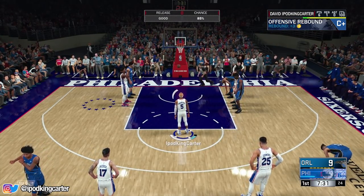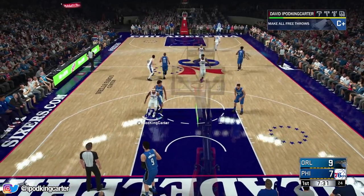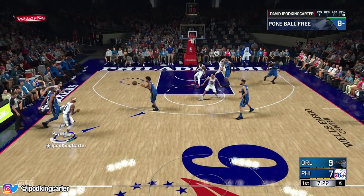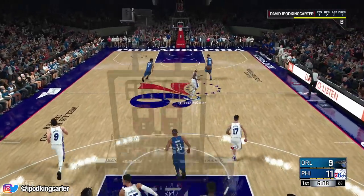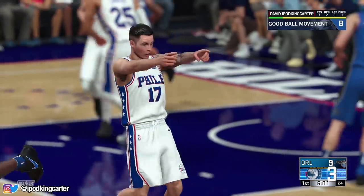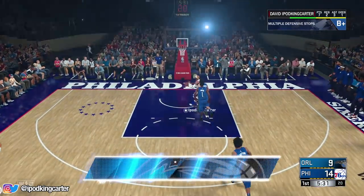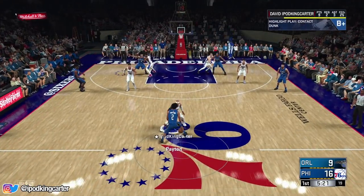In the last couple years, whenever you play the passing lane with the interceptor badge it was great. Now people are saying: if you intercept the ball, Glue Hands kicks in; if you don't catch it, Quick Reflexes kicks in and you're supposed to get the ball faster than the CPU. But in Pro-Am, the CPU is godly in loose ball situations, rebounds, and steals - the computer is way faster than anybody. So how are you upgrading Quick Reflexes and Glue Hands to compete with an already OP computer?